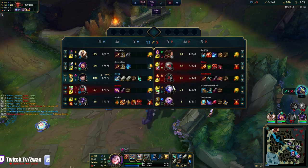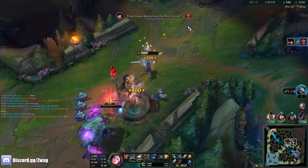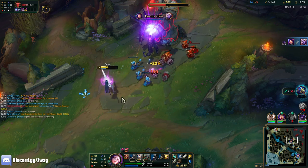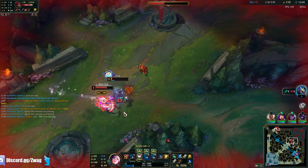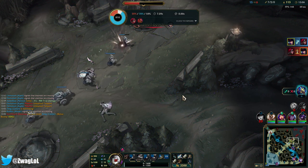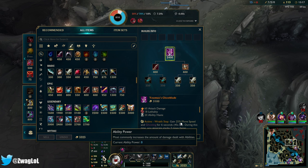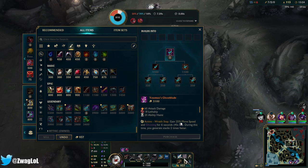I can probably get this turret. Rageblade Diana? I kind of want to try that too, but the problem is she's kind of squishy if you don't build any health. Oh my god, I actually got her — the traps! Yeah, Prowler's no longer has an active dash; it now activates when you dash. Okay, I have Ghostblade. Wait, how much is my AD? I just went from 200 to 254 — I already had part of it built, that's why.